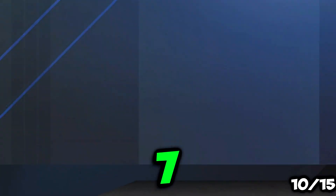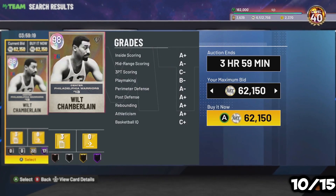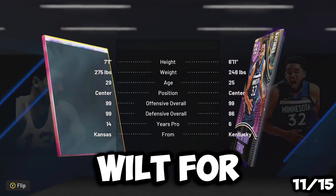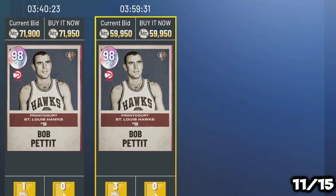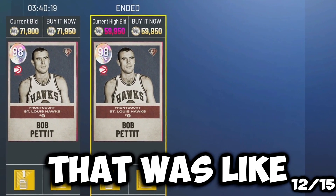6.5k, I'll take it — cheapest ones around 7.5k, so yeah that was a pretty good pickup. Oh, a holographic for 62k, I'll take it, that's kind of fire. 59,950 for Bob Pettit — we'll take it, that was like the fourth refresh.